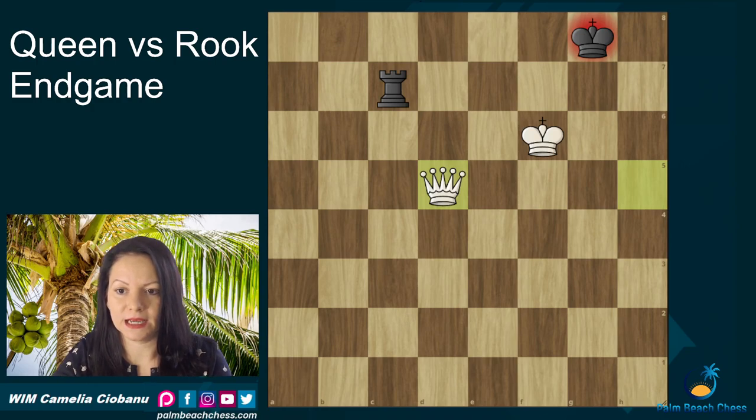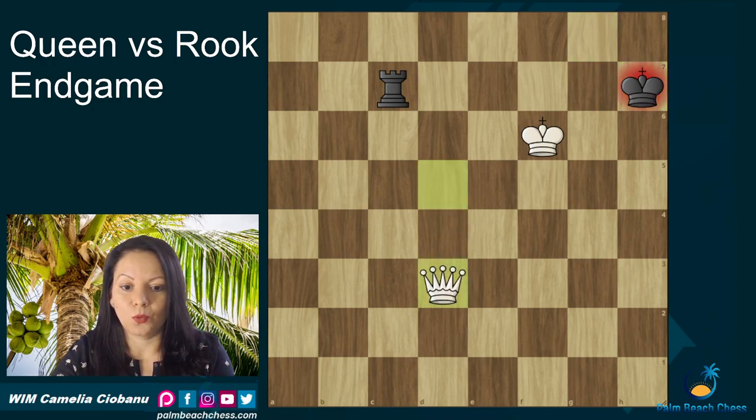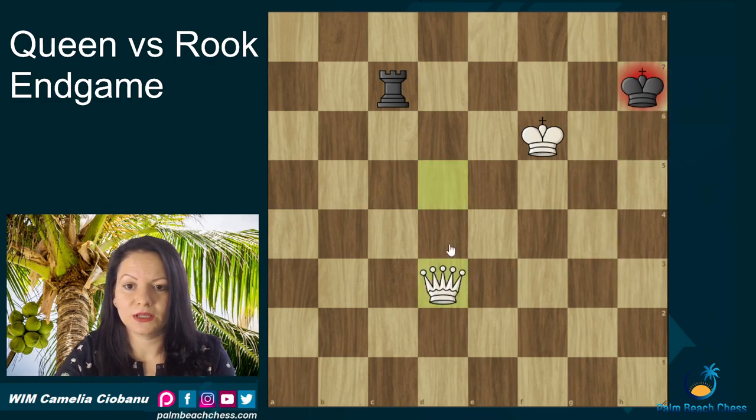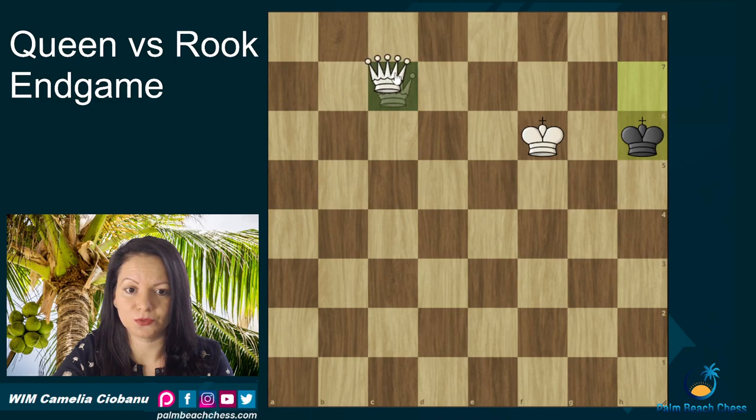So if the king decides to go to h7 instead, now white will have another check. There are two possibilities here for winning. One check would be with Qd3. Obviously the king cannot go to h6 because of checkmate either on g6 or h3. So the king would be forced to go to the last rank, losing the rook, and then checkmate will come.